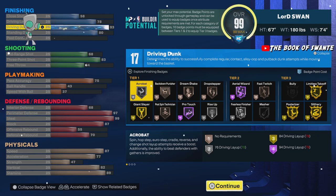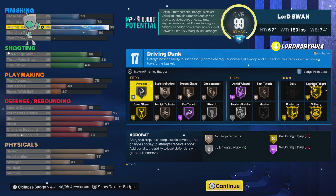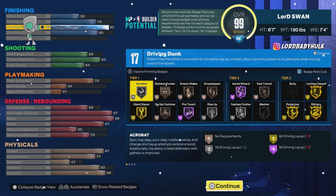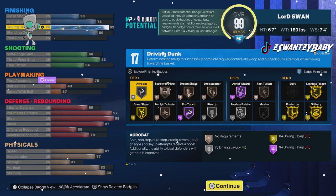You get a lot of the dope contact dunk animations with the 93 — that's because of gold posterizer and the standing dunk. You can do standing dunk cheese. You have silver rise up, you can contact dunk people. This is the bailout lock, and you still got a nice layup too.